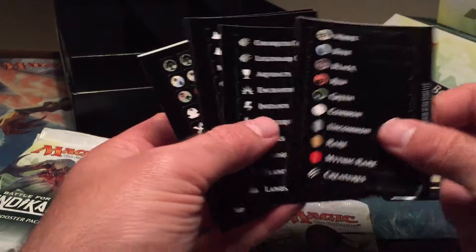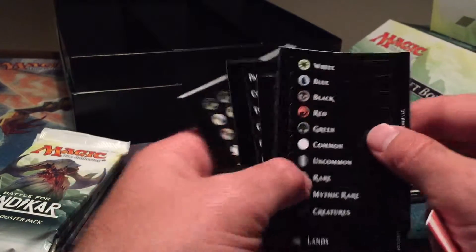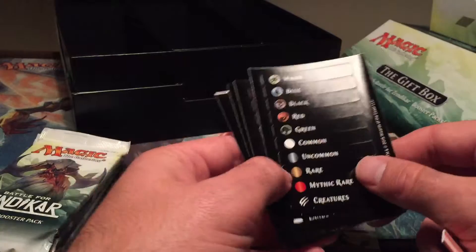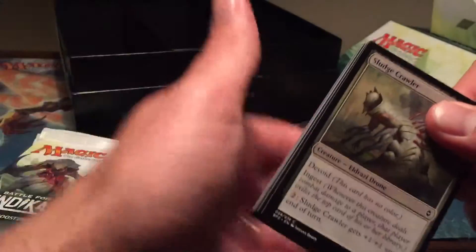They come in little individual sheets — that's nice. I actually like the fact that they did this because you can store them instead of having that big sheet that gets all bent up and ruined, so that's pretty neat. You also got a rules reference card for us beginners like me.